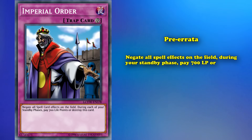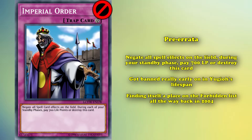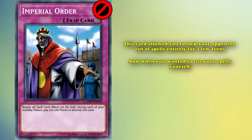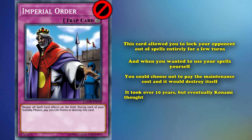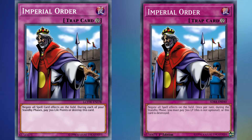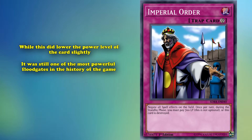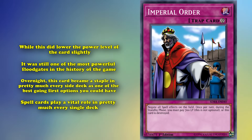And finally, at number 1, we have Imperial Order. This is a continuous trap card which, pre-errata, read: negate all spell effects on the field. During your standby phase, pay 700 life points or destroy this card. Imperial Order got banned really early on in Yu-Gi-Oh!'s lifespan, finding itself on the Forbidden list all the way back in 2004. This card allowed you to lock your opponent out of spells entirely for a few turns, which has always been game-winning, and when you wanted to use your own spells, you could just choose not to pay the maintenance cost and it would destroy itself. It took over 10 years, but Konami thought this card would be fine to bring back with one small change — making the 700 life point payment no longer optional and done during both players' turns, meaning you couldn't get rid of your own Imperial Order as easily as before. While this did lower the ceiling of the card slightly, it was still one of the most powerful floodgates in the history of the game.